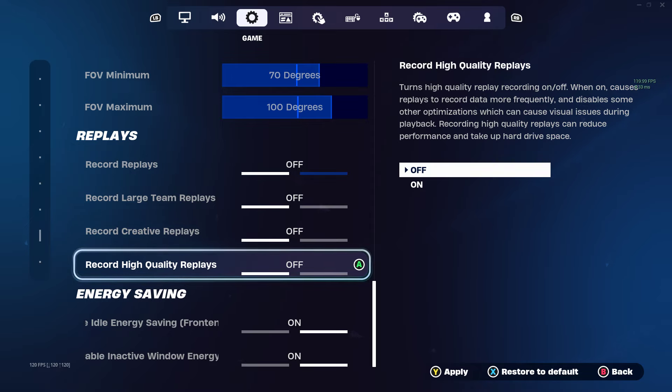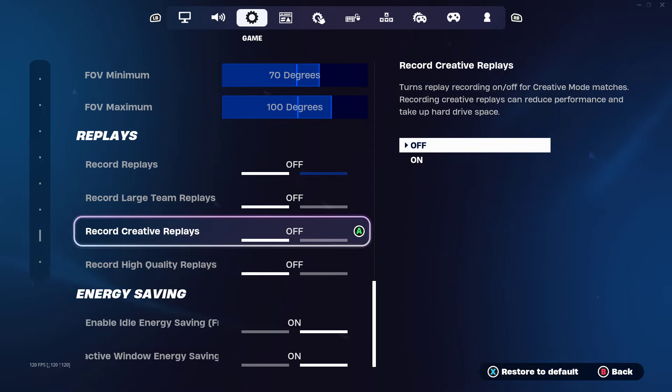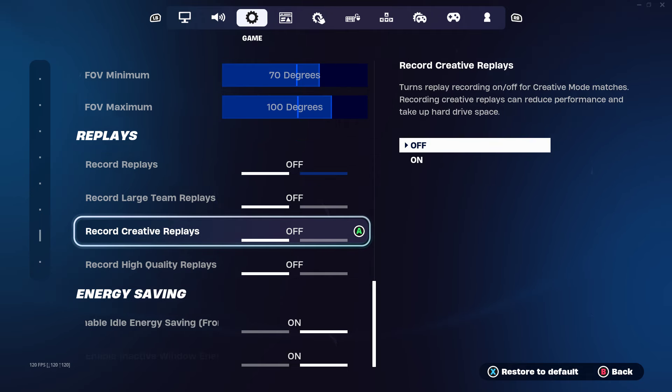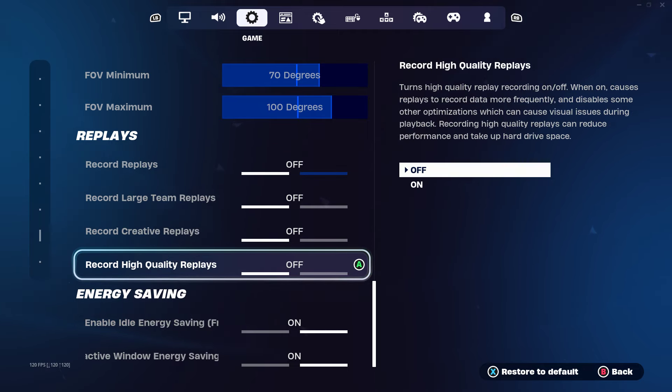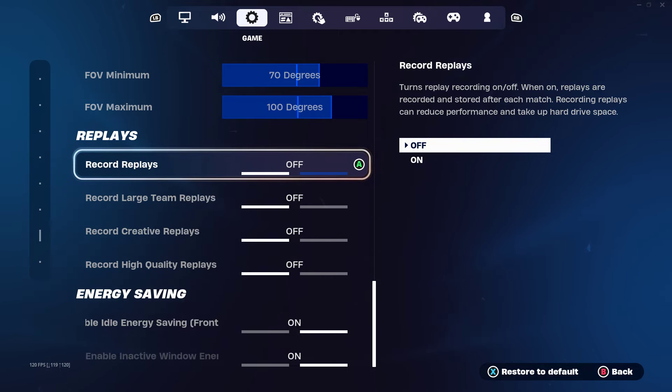In the Replays section you'll see four options. Make sure 'Record Replays' is set to off, 'Record Large Team Replays' set to off, 'Record Creative Replays' set to off, and 'Record High Quality Replays' also set to off. Press Apply in the bottom right-hand corner. The reason we do this is because replays actually record everything happening on your screen inside Fortnite, so make sure you turn that off.